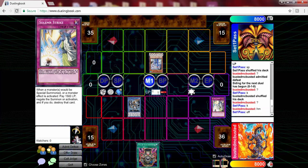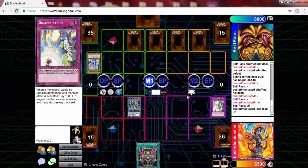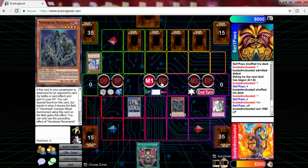He starts off with Blue Boy and I'm like, no sir, you're not getting the easy plus one. I top deck Revenants, which is very good — if it gets destroyed by battle I can bring it back.